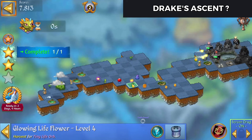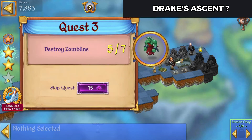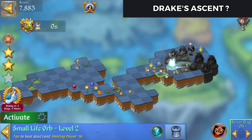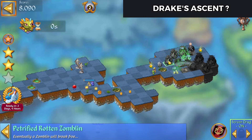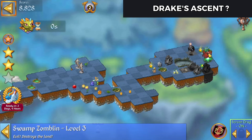Now I've got my glowing flower. Let's see what we've got over here — excellent. So there's some more Zomblins over here. I need to destroy two more and there's enough stuff over here to give me just that. I'm going to move the Gaia statues over and let's launch this heal up on the top side. We'll bring that Zomblin down.